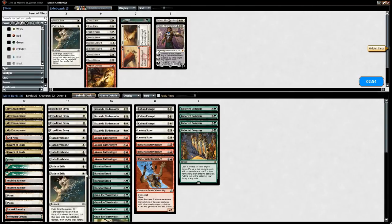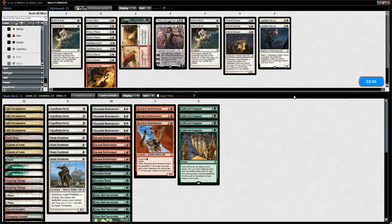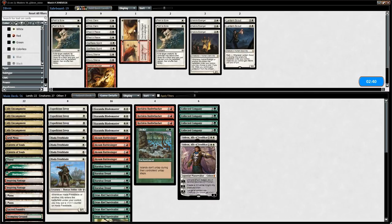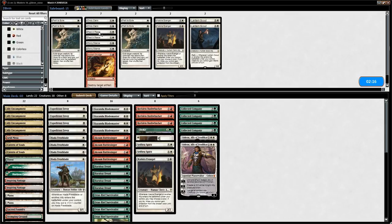Sideboarding after game two: take out Path to Exile, Evangel (weak against control), and Lantern Scout (lifelink less relevant). Bring in Gideon, Ally of Zendikar, Choke, Wear/Tear, and Selfless Spirit for insurance against sweepers. We consider keeping Evangel for protection against Snapcaster but opt for extra power.